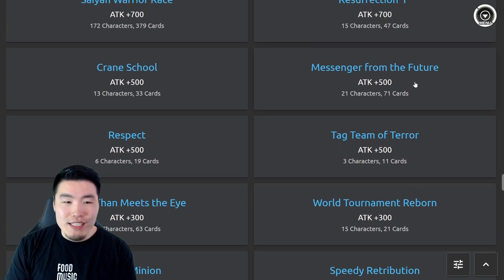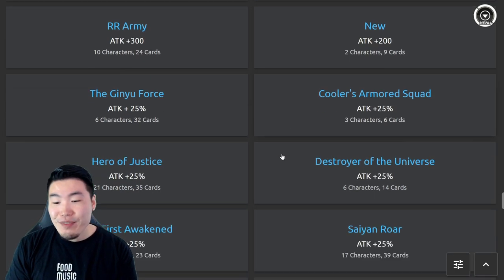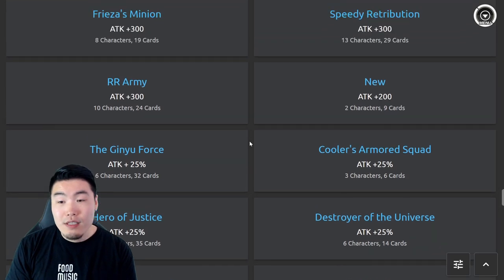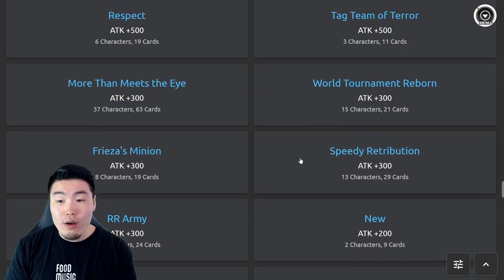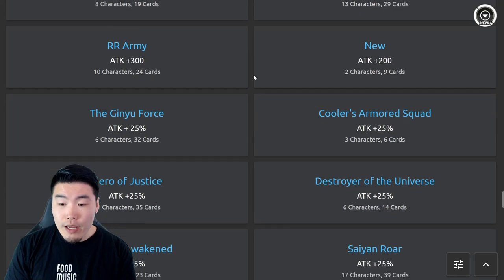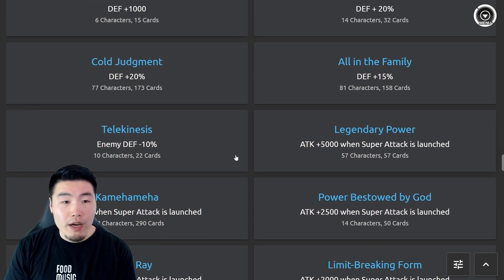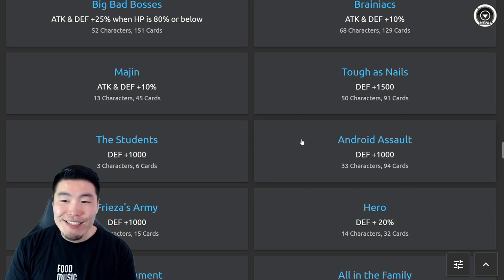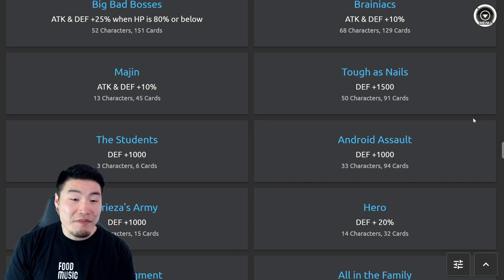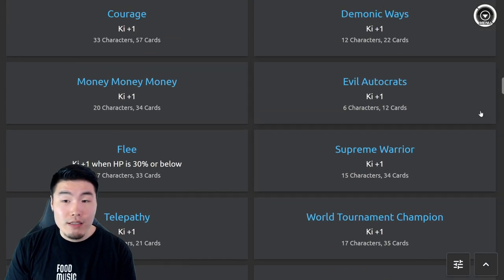As far as other links I want to see changed, obviously these older ones that only give tiny flat boosts — like 700 attack, 300 attack for More Than Meets the Eye, 500 defense — these flat boosts might as well not exist. I think they'll rework these to be 5–10% attack or defense boosts to make them actually relevant. Same goes for links like Kamehameha and Frieza's Army — flat boosts just don't have much impact in today's meta.